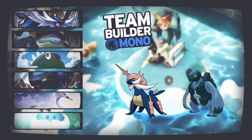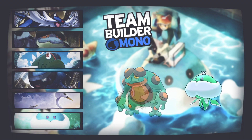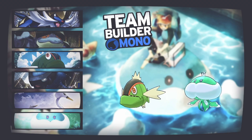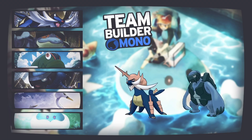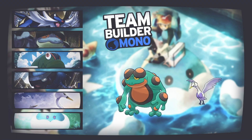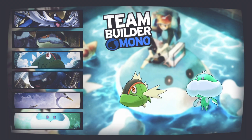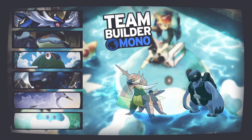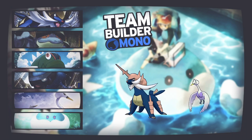That's it for today's Pokemon team builder — mono water through Generation 5, Pokemon Black and White. The team is: Samurott, Seismitoad, Basculin, Carracosta, Swanna, and Jellicent. A nice mixture of three physical and three special attackers, with secondary typings for coverage throughout. If you enjoyed, smash the like button, subscribe, and turn on notifications. Check the description for our Discord and other team builders. Next week will be Black and White 2, so stay tuned — see you guys next time!